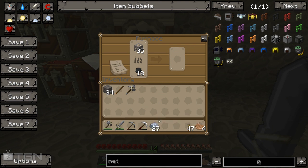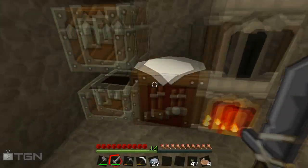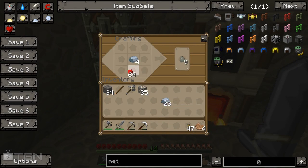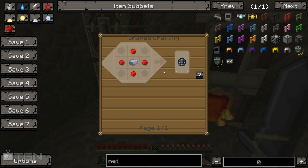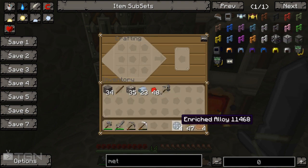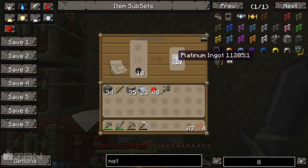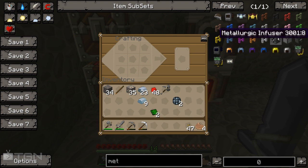Our platinum is pretty much done and our iron is on the way. I'm not going to use too much because eventually we're going to be smelting it into dusts. We're going to get our redstone and make some enriched alloys - I need three or four so let's make four. There we go, four of those. Now we've got our enriched alloys, we need to make some control circuits. We need two to make the circuits - put these guys like this, grab our platinum, and make some control circuits. Very nice.